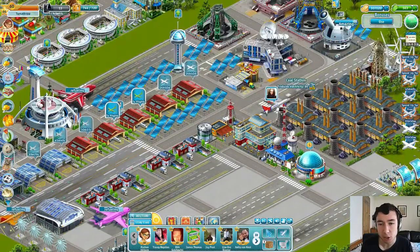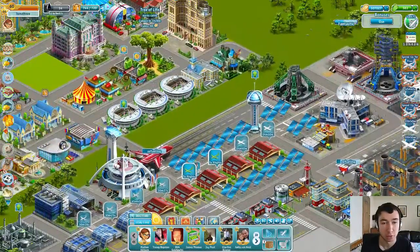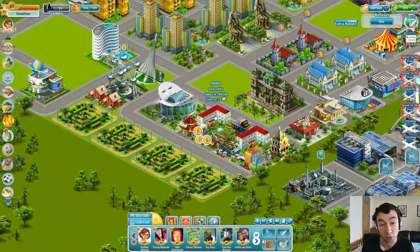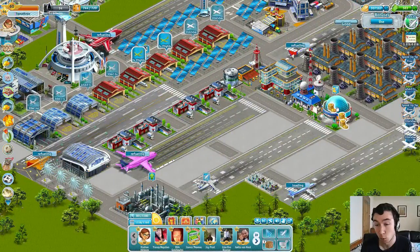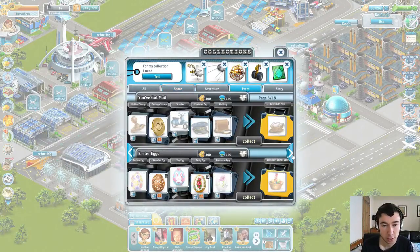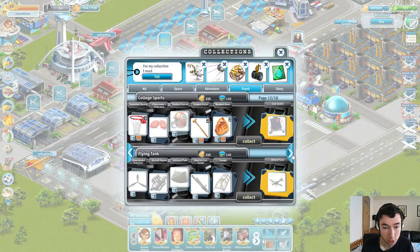I came a little bit short on the Some Like It Hulk mission, where you had to fly to Area 51 and pick up these items. I only managed to complete that collection once, whereas it needed to be completed four times. I managed to complete the rest — I managed to complete the UFOs and things like that. But unfortunately, I wasn't able to complete the Some Like It Hulk quest.